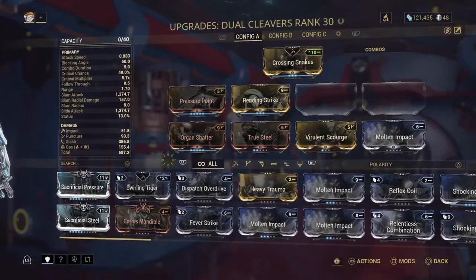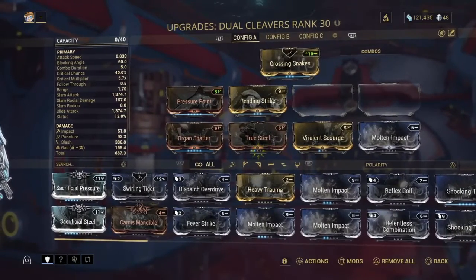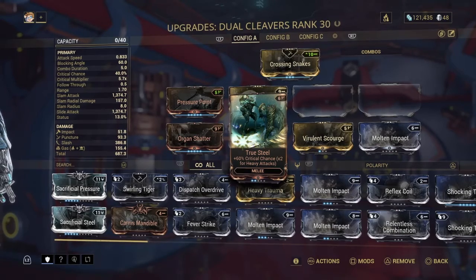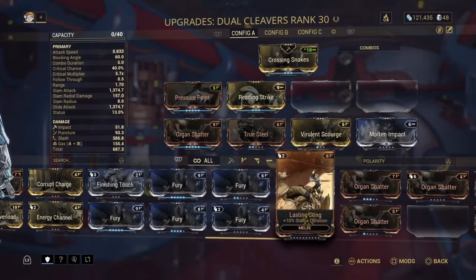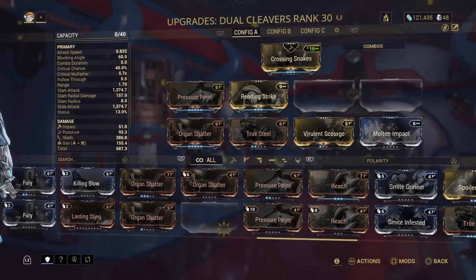One more thing — you see the dots at the bottom of a mod? That's how much the mod has been leveled up. Organ Shatter is maxed out — it's got all blue dots. True Steel is two out of five. That's how many dots it can level up. Some can go more; Last Sting can go ten dots and gets pretty expensive. Pressure Point can only go five.